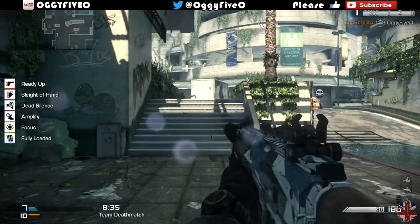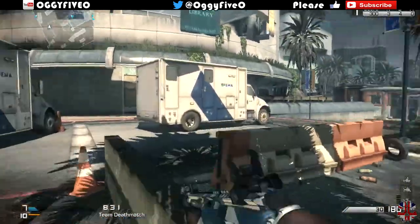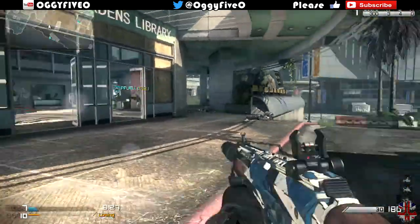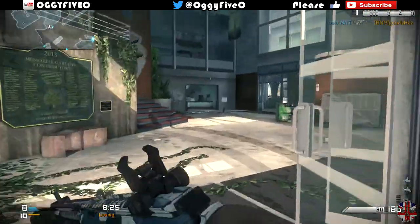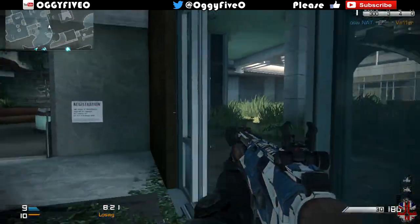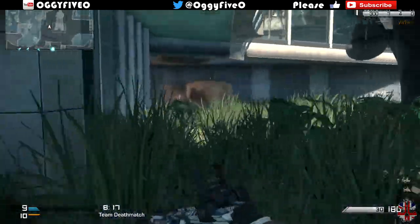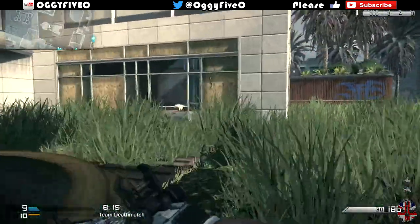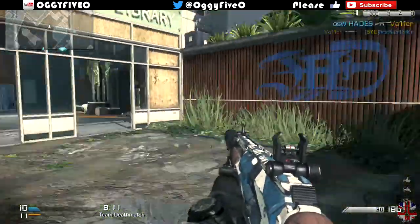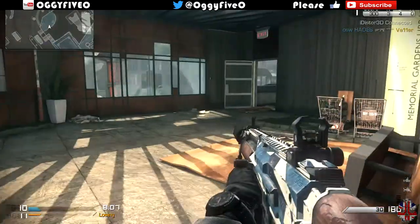So this is a Maverick with the silencer grip, with a nice season pass camo on it, which I think looks nice. I don't like the wooden stock though — it doesn't go with the iron sights. The iron sights are very modern, but then the wooden stock at the back just doesn't fit. The stock and the little grip at the back should just be plain black rather than wood. But anyway, I'm going to show the whole gameplay.